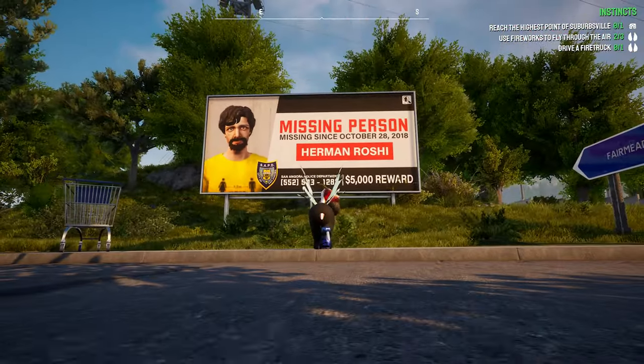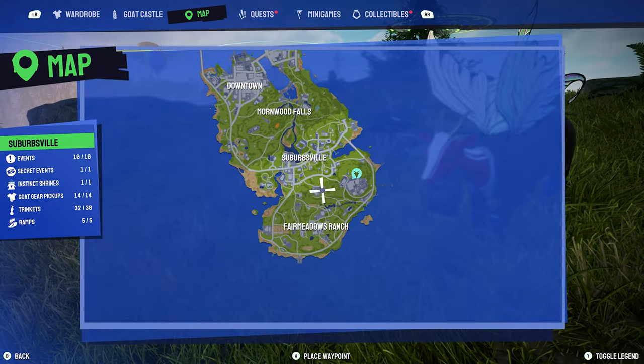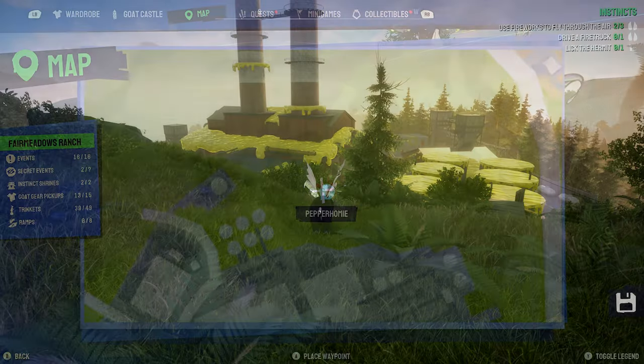Now in this guide, I'm explaining how to find Herman Roshi in Goat Simulator 3. To find Herman Roshi, you would need to go to this spot on the map by Pointy Foods Factory.